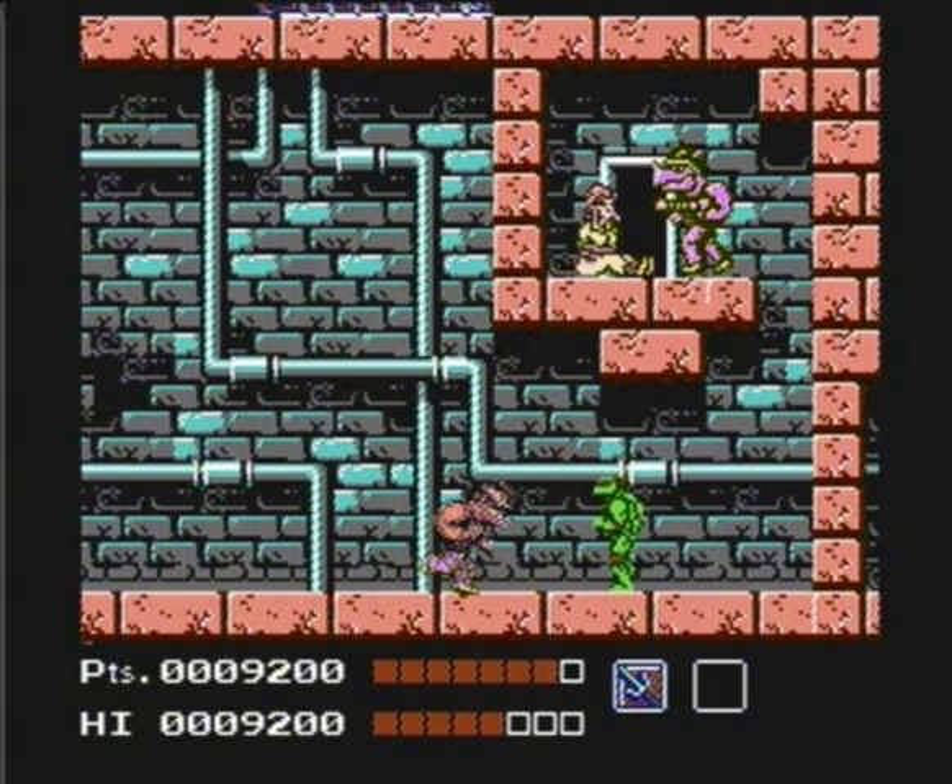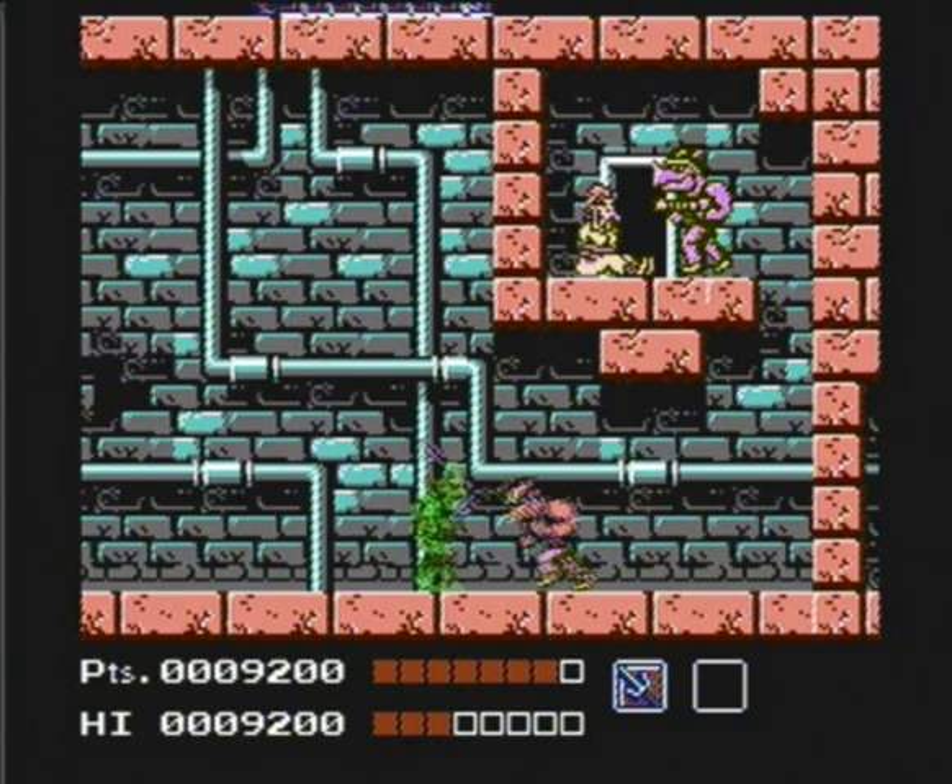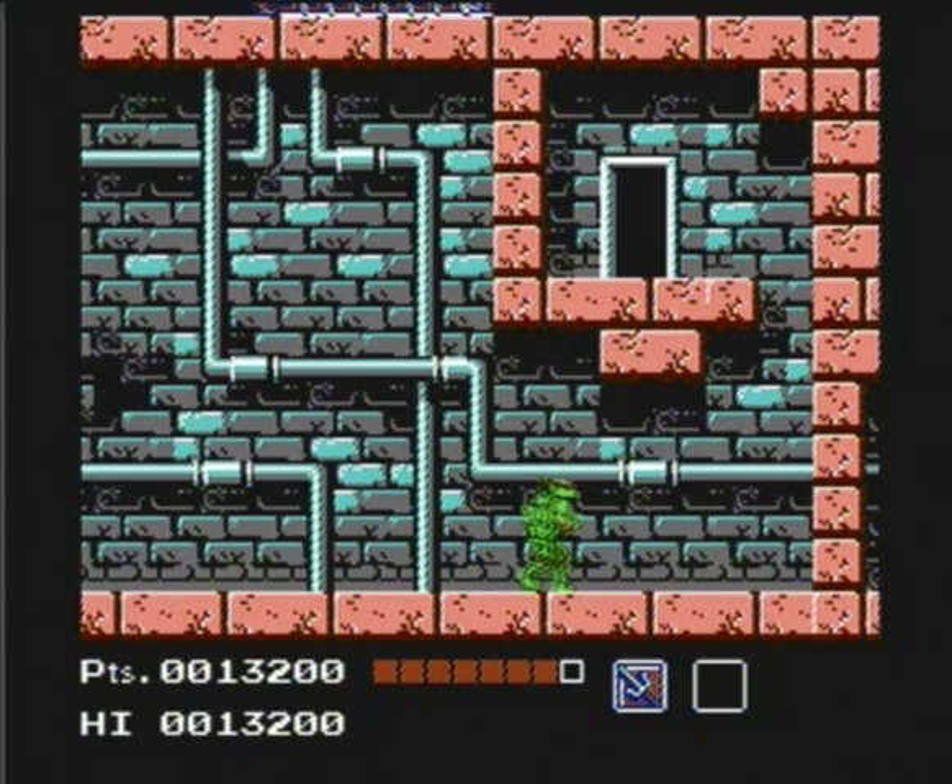That's kind of hard to explain — some enemies just take more damage from Raphael than Leonardo or Michelangelo. I'm not quite sure how it works. Oh, by the way, this is Bebop and Rocksteady — we're fighting Bebop right now. All he does is run at you. He can stop and punch you, but he doesn't seem to be doing that. Raphael's really cool when he swings his sais though — it looks so cool. But yeah, that's Raphael. He's my favorite.